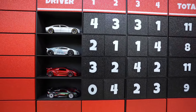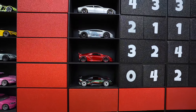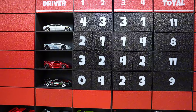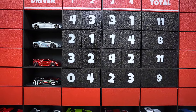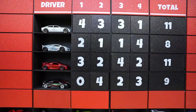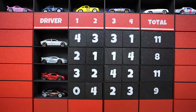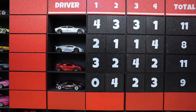What a finals! After four races we have a tie for first place between the Estoque and the red Sesto Elemento. Let's decide lane choice - who has more first place wins? It's a tie for first place wins, but the Estoque has more second place wins, so the Estoque will get the outside lane.